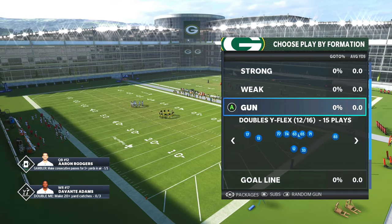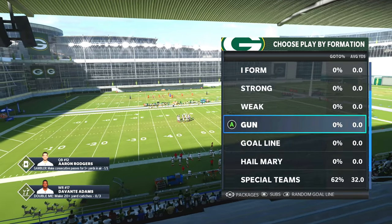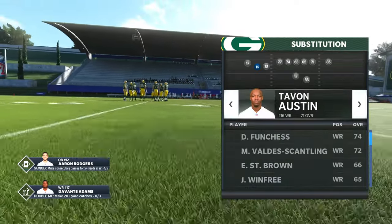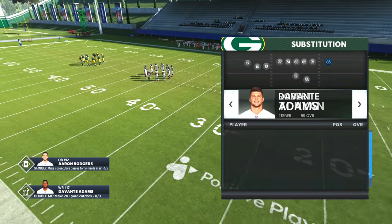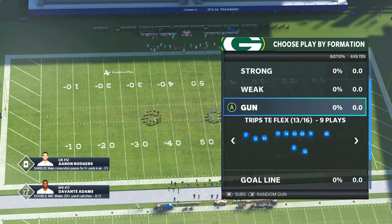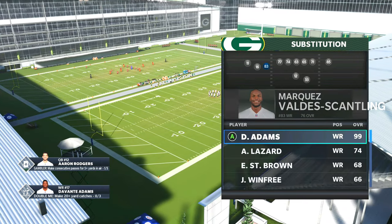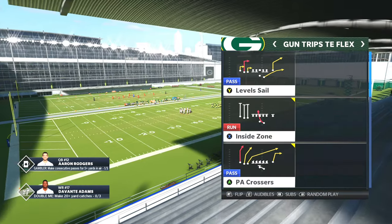We're going to be in the Patriots playbook, Trips Titan Flex. We're going to go ahead and put Austin in here. It's left and right — I was pressing up and down like Madden 21 next gen. Take Lazard out, go ahead and put Scantling if you want. Or you can bring Adams on the inside since he's your best route runner and put Scantling out here.